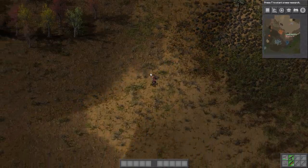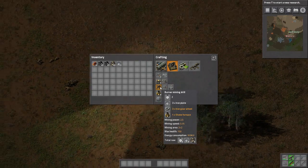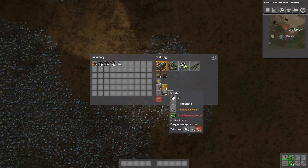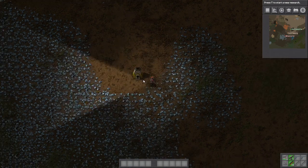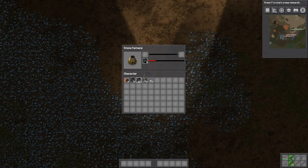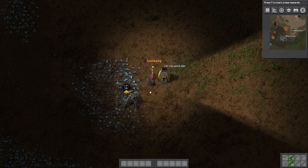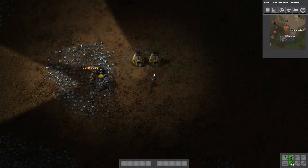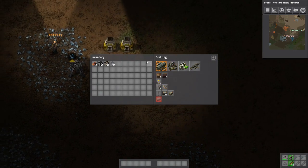Priority for us is to get electricity going, so we need all the resources - to build the steam stuff, right? That would be a lot of iron pretty much, and then a little bit of copper. Should we set up some drills over here? We can set up a couple, yeah.